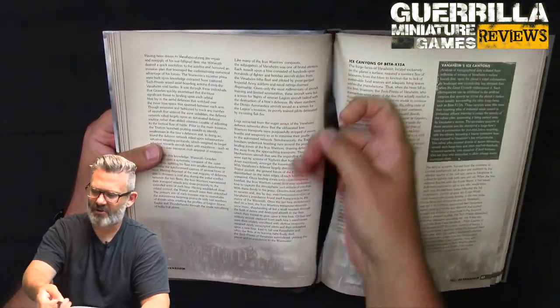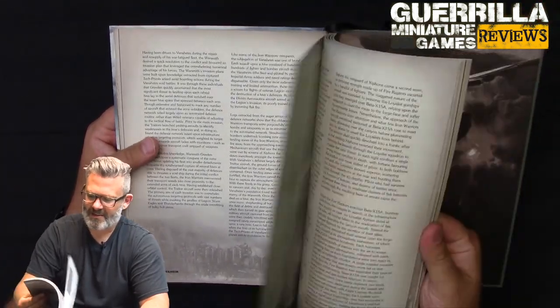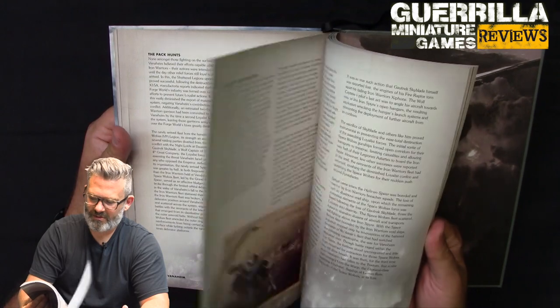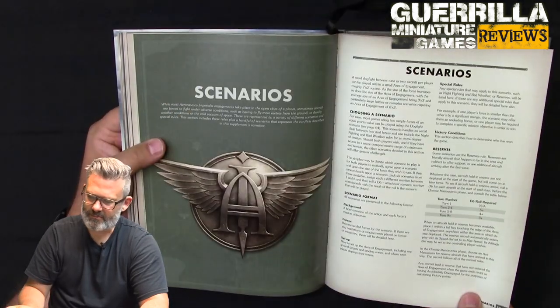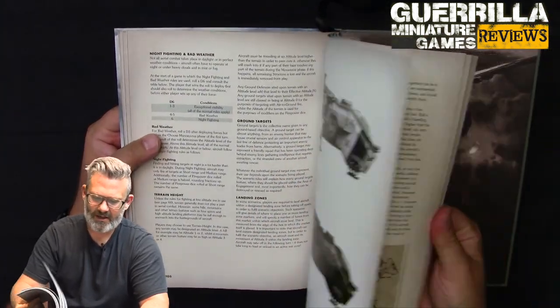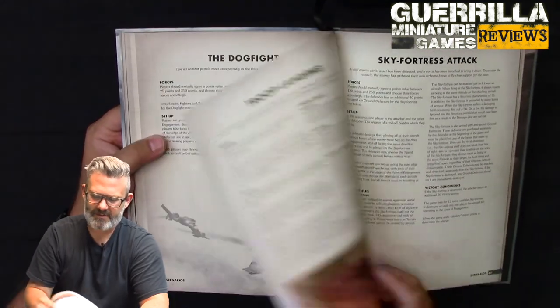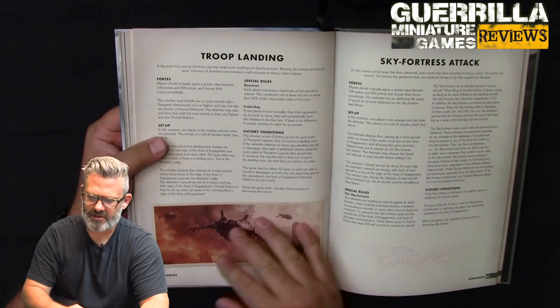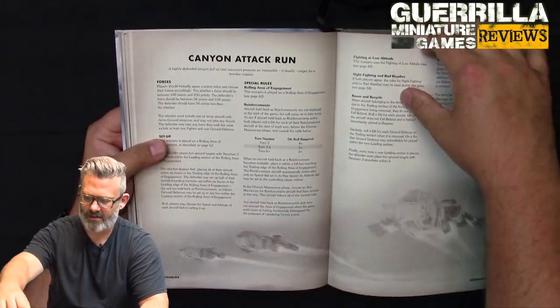It's an orbital hive, which I think is super cool. Down on the surface there are ice canyons — that's probably the reverse of the new board they'll be selling. You get background for the missions, and the scenarios are the same scenario list as in the core rulebook, along with weather rules. So same core scenarios: dogfighting, bombing missions, troop landings, sky fortress attack, canyon run, and so on.